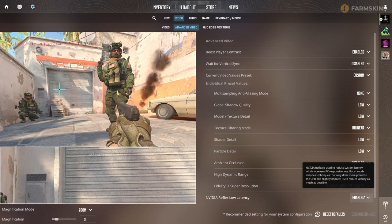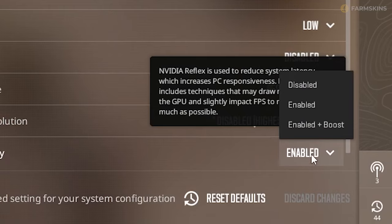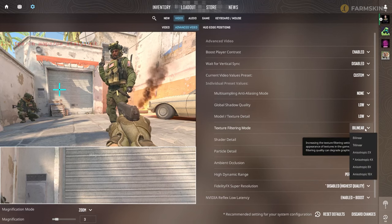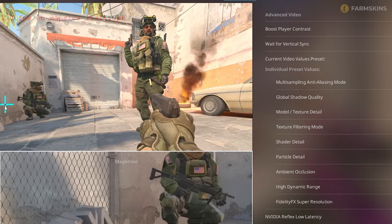NVIDIA Reflex Low Latency is only available to NVIDIA GPU owners. It used to have issues in CS2 but now works properly — if possible, it's best left enabled. With ample FPS, you can also turn on the Boost option. Texture filtering should be Anisotropic 4X — it will cost a couple of FPS, but makes textures much sharper and pleasant to the eye.